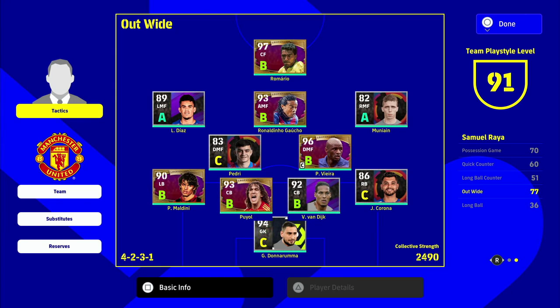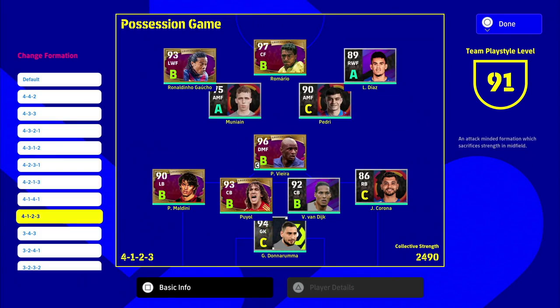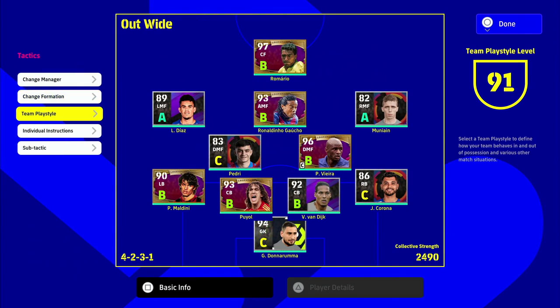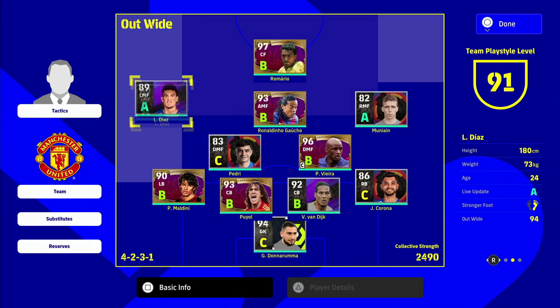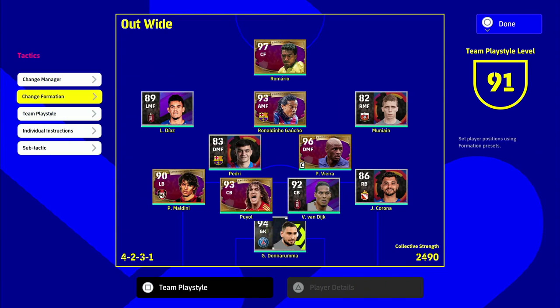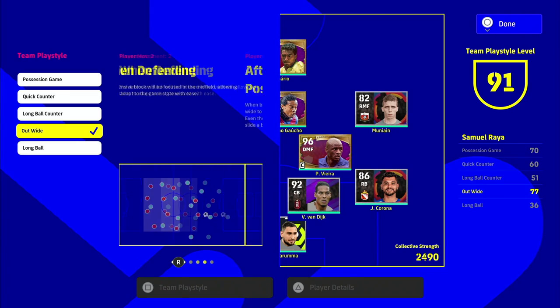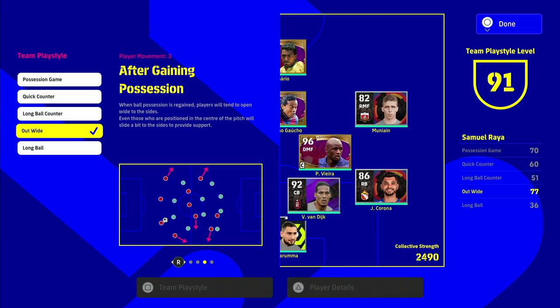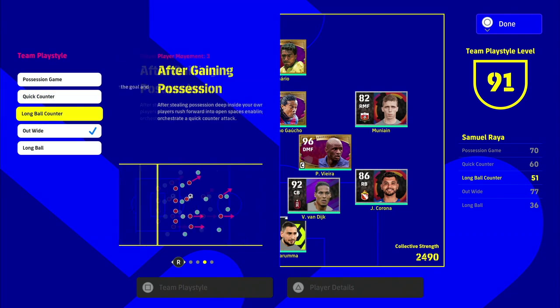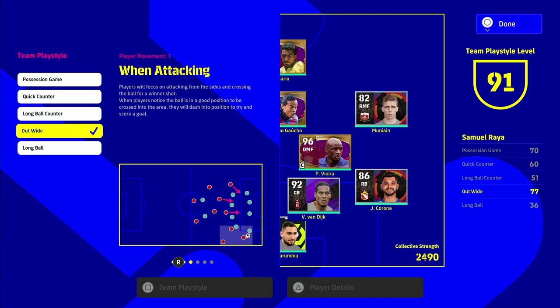Getting to the big portion of this video — tactics. Change manager and change formation are self-explanatory. You can do a quick preset change formation or manually drag and drop, which I'll show in a second. The team play style is set based on your manager. Flicking right on the d-pad gives you a quick explanation of what the play style does when attacking, defending, and after gaining possession. With long ball you'll have different attack patterns; with quick counter, different again.